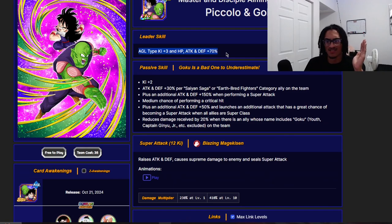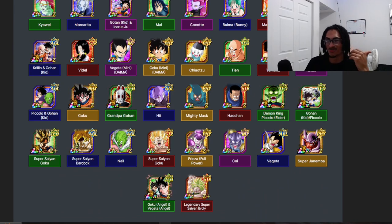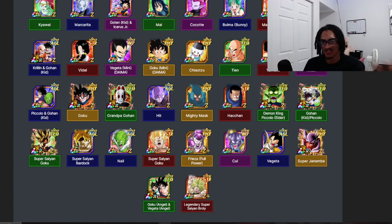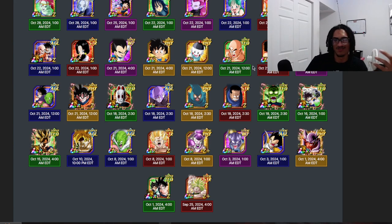They give HLT type 3 Ki and 7% stats. If we take a look at all these guys, Krillin is going to be giving INT type 3 Ki and 7% stats, Jaco is going to be giving STR 3 Ki and 7% stats, and so on — they all pretty much have the same exact leader skill. The notable thing about their leader skill is that they're good for easy areas if you're going with a mono-type specific team.